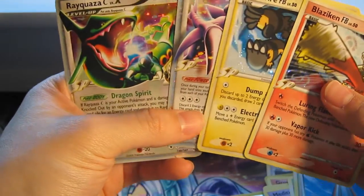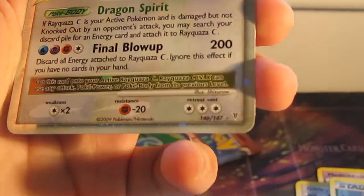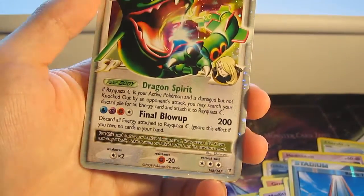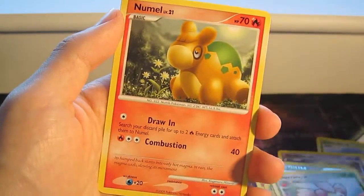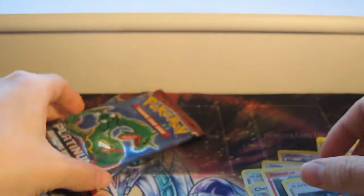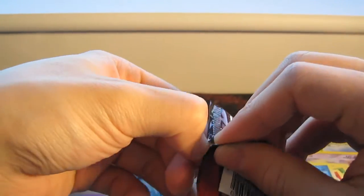Yeah, these pulls are kind of crazy. Zoom in there — it's 46 out of 47. I don't think these cards should be easy to get. Anyway, Cherum, Numel, and Stadium Champions Room. We've got two more packs — so far two Level X's and two hollows out of four packs.